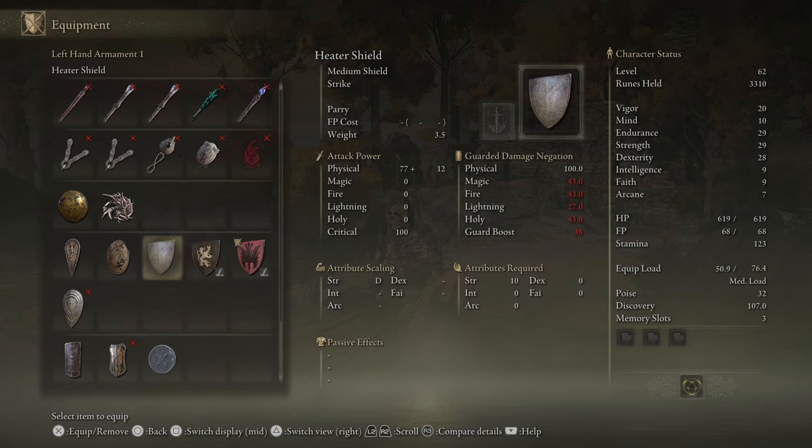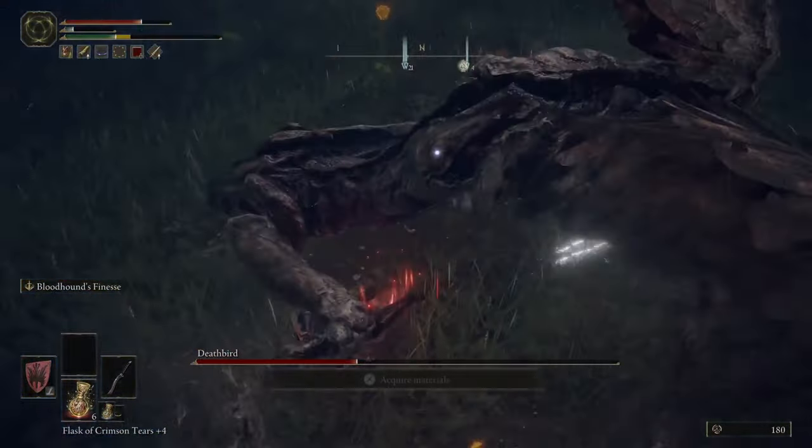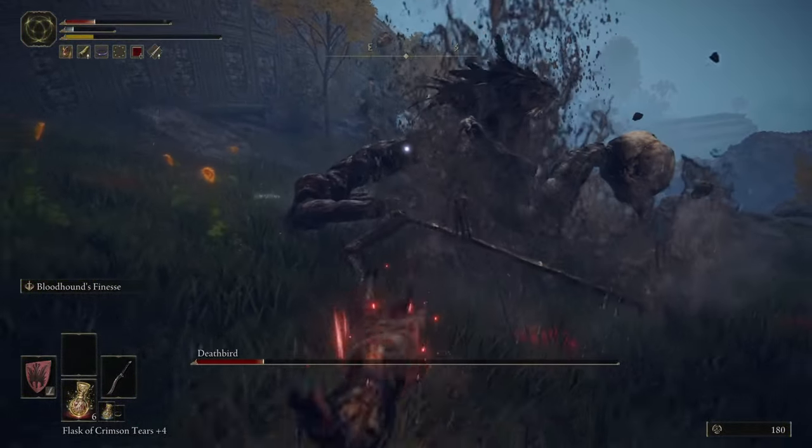Now we need to talk about the shield. The Vagabond actually does start off with a pretty decent shield that has 100 physical damage. There are some better shields out there, so just keep exploring and find better ones. The main thing you actually need to do with the shield is find the Ash of War called No Skill.